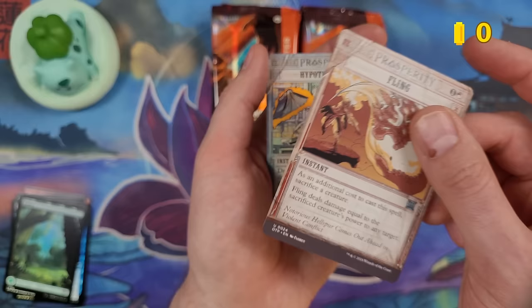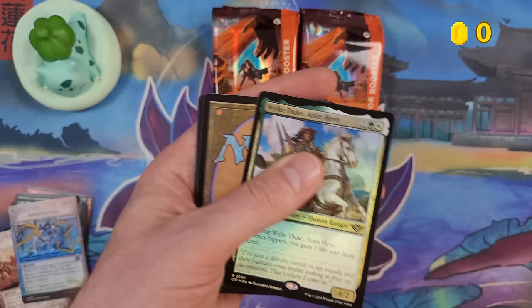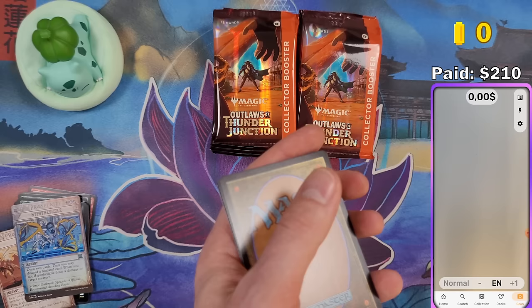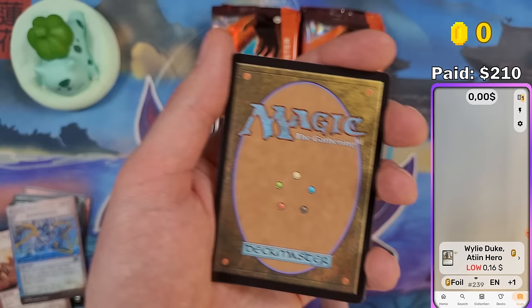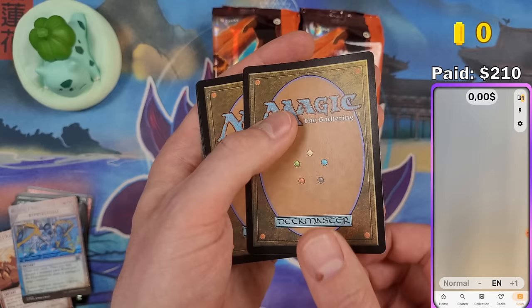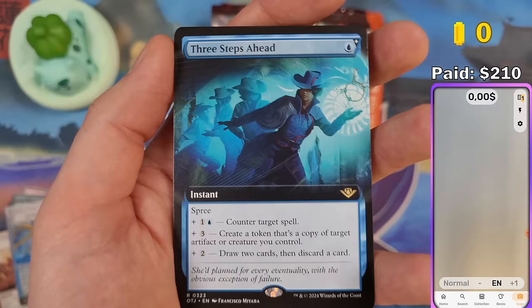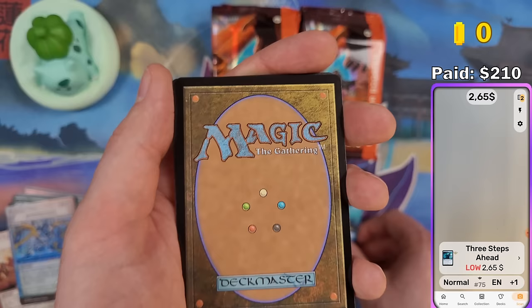Now we get a non-foil rare or mythic, and this can be in different showcases: wanted poster, open vault, borderless, or extended art. We got an extended art Three Steps Ahead — I think this treatment is the lamest; they should just do full art. But this one is $2.65. The scanner only picks up cards above a dollar, so that's something we have to keep an eye on. The next slot is a traditional foil or non-foil rare or mythic, which should be a commander card — always from the commander set.